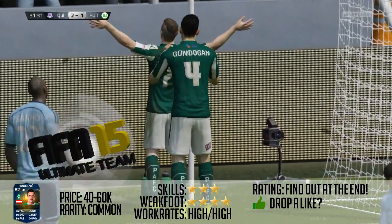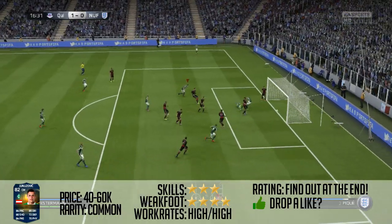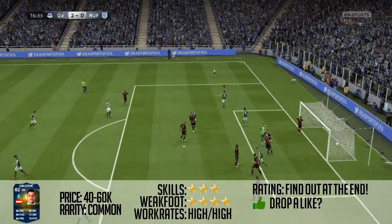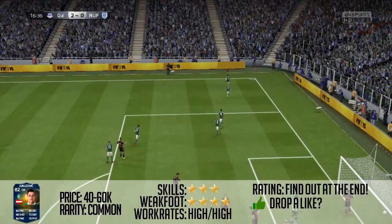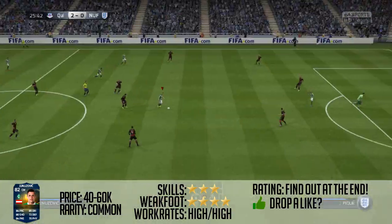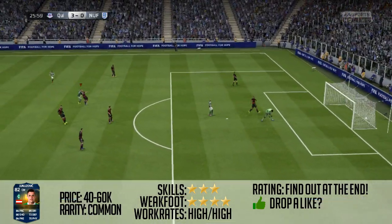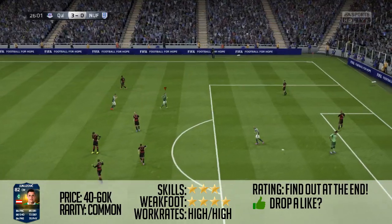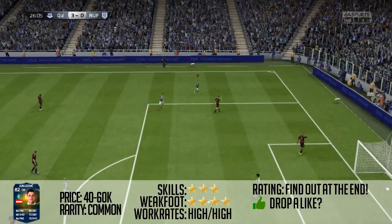High dribbling — he has got a very decent dribbling stat. For 85 dribbling, it honestly felt more like 90 dribbling. He was very, very good on the ball and took on defenders with absolute ease. He's got 84 pace, which is actually very good for beating defenders. He felt extremely quick — more like 88 pace — because he beat all the defenders, right backs and left backs.